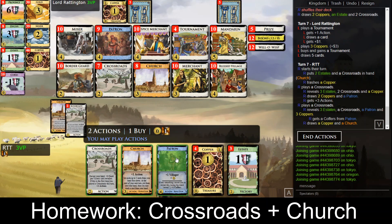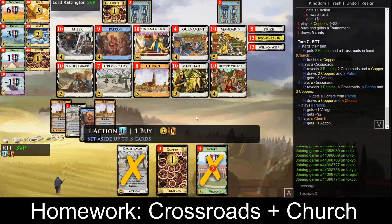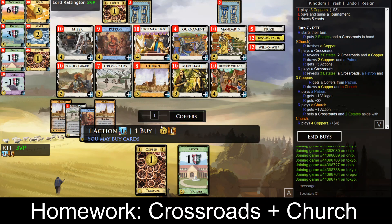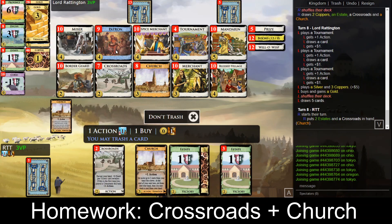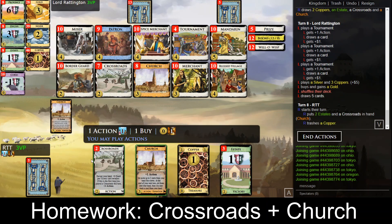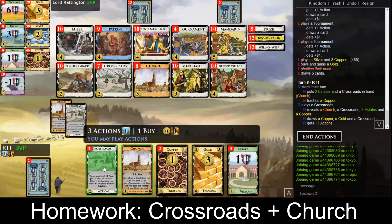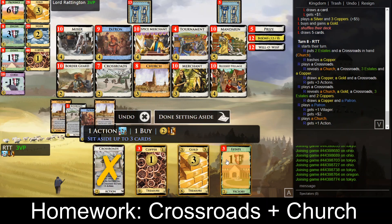Crossroads, crossroads, crossroads, patron, and then save away two estates with the crossroads — just kicks off the next turn very well. We also have a crossroads/patron interaction, which is nice. Patron reveals a crossroads, reveals the hand — we get quite a bit of coffers support from that. Let's ignore coffers for now because that will make it even better.